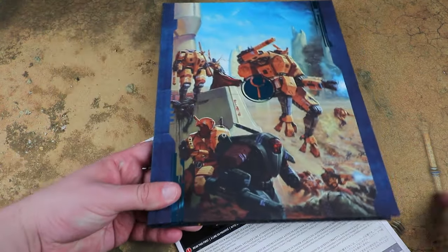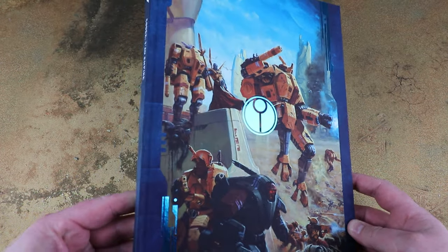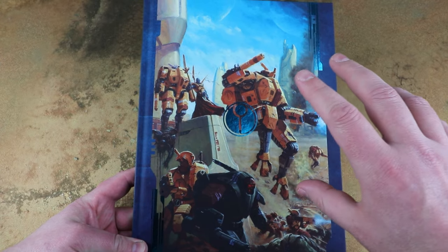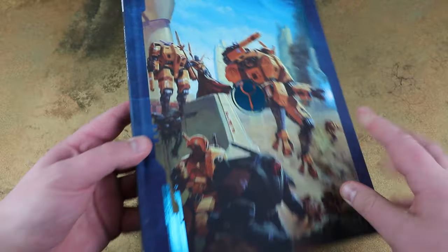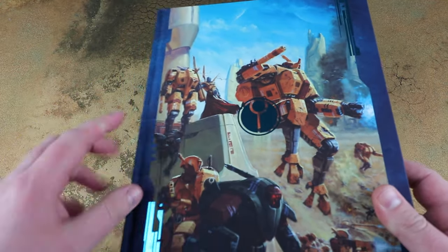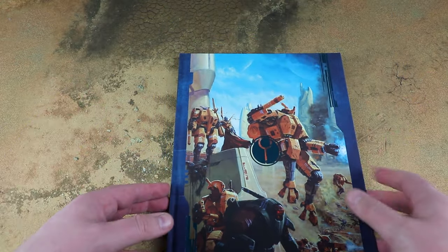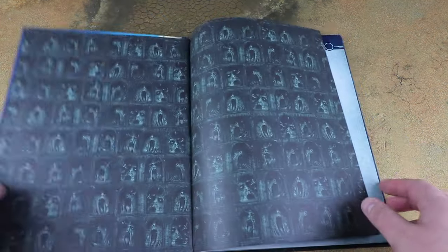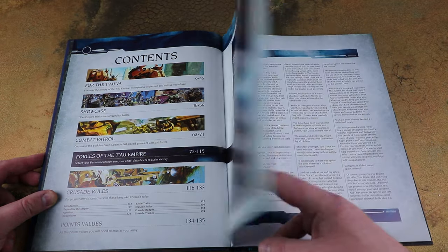Now we have the new Tau Empire codex. This is the special edition cover you get in the Kroot Hunting Pack army set - you've got this lovely blue embossing, the Tau symbol and Tau Sept symbol. It's a really nice limited edition codex cover sharing the artwork from the Kroot Hunting Pack army set. The blue embossing on the data cards is all edged with this blue metallic effect - a really really nice presentation overall for the army set, including that cardboard slip case we looked at earlier.